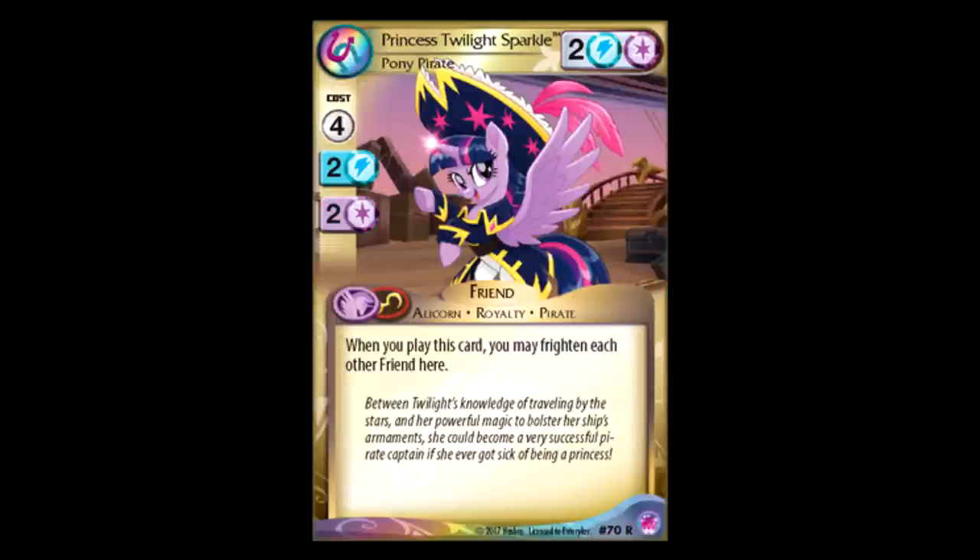Twilight Sparkle Pony Pirate — you are really rocking that hat right now, Twilight. Four for two? Gross. Your effect better make up for it. It's four for two, blue-purple. When you play this card, you may frighten another friend here. That is really underwhelming. I'm really disappointed — I could be wearing a hat that cool and not have a good effect. Honestly, four for two just to frighten a friend is not good. I mean, it's a pirate and it fits with the whole pirate thing, but honestly, if I had to kick out one pirate so far, it would be Twilight, as much as it hurts me to say.